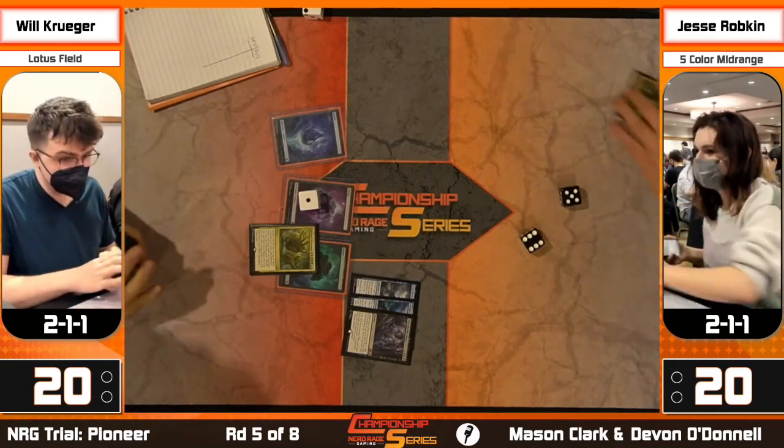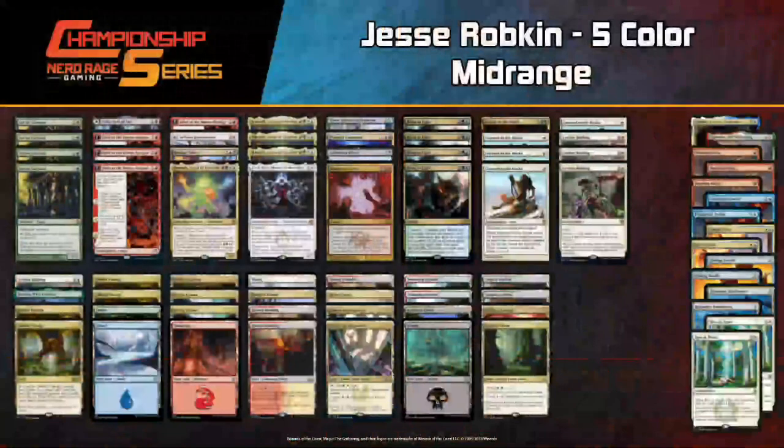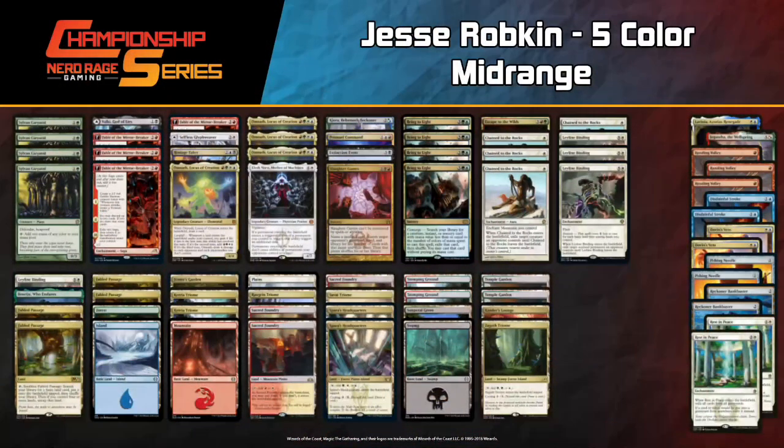Jesse now knows it's the Peer version, and she also knows Will doesn't have Mastermind's Acquisition or Fae of Wishes, so that changes the naming plan. As expected, without Slaughter Games the five-color decks can't really compete with Lotus Field in game one outside of having that piece. No real surprise there. Let's check out the sideboards and see what each player will do to convert their game into a favorable post-board position.